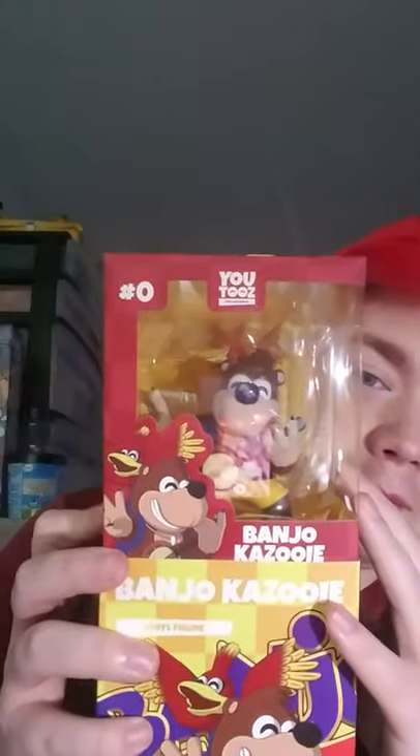It says on the back: "Banjo-Kazooie are always getting swept up in adventure, whether it's making music or stopping the sinister Gruntilda." I'm going to keep him in this little sleeve. This will be the second U2S that I've gotten. The other U2S — which I have an unboxing for on the channel — is the Unus Annus hourglass head. Head over and check that video out; it's under unboxing. There are tons of other unboxings coming soon. With that, guys, I'll see you later!